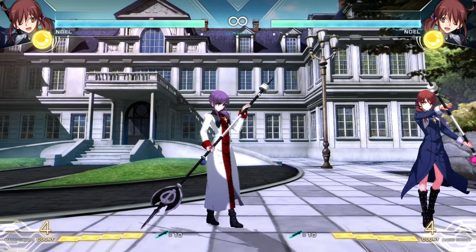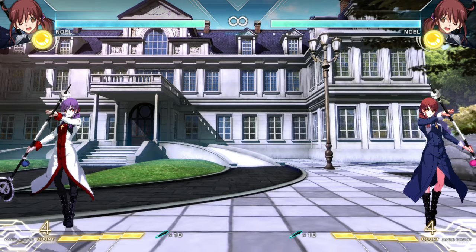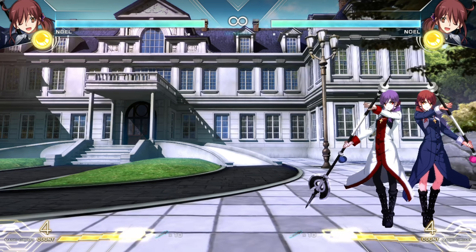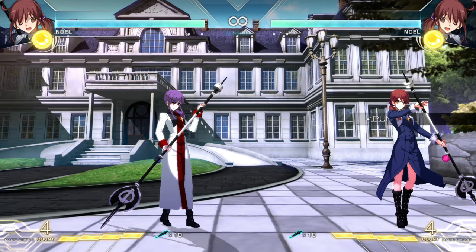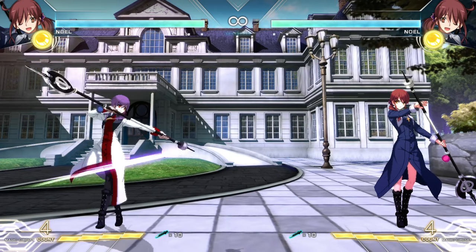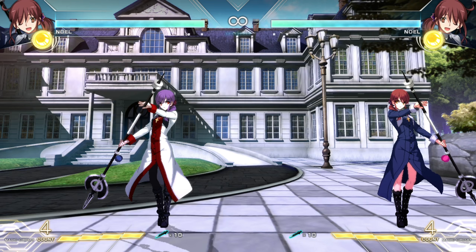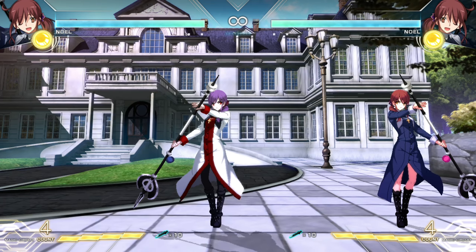Let's look at this block string: crouch light, crouch light, stand heavy, crouch heavy, stand medium. What's going to happen here is I'll get punished because stand medium has a lot of negative frames. But I didn't use my stand light yet, so after that stand medium, if I see everything is blocked — I have enough time to assess if I got a hit or block — I'll just go into my stand light and end it there.